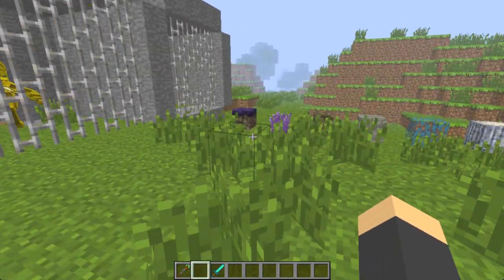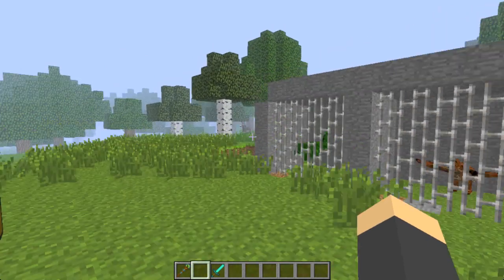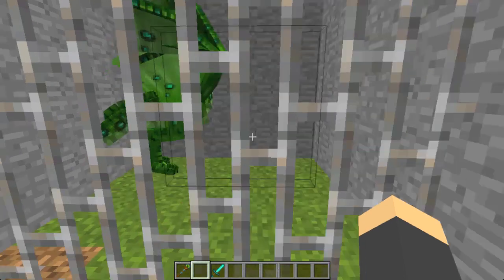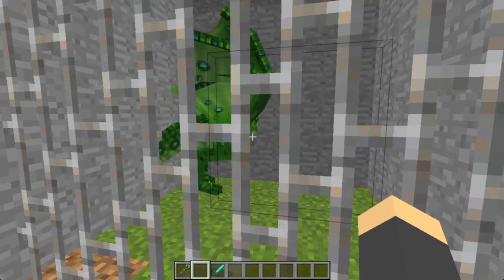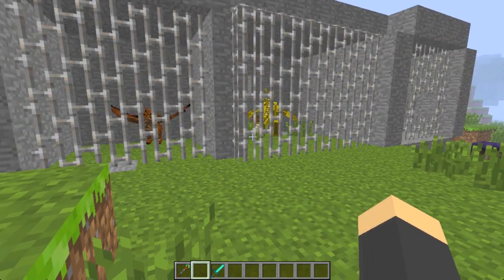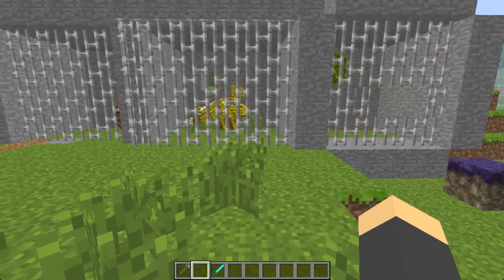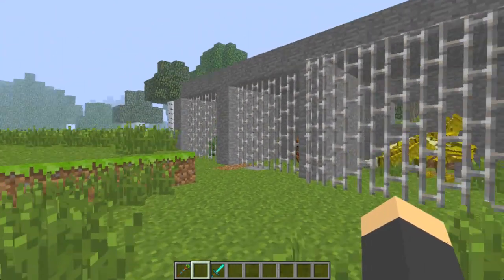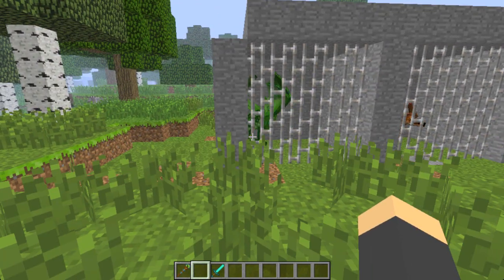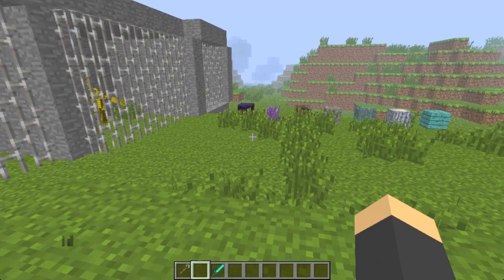Hello everyone, welcome to a BCN mod update. Today we're talking about MoCreatures once again, and they've added some very interesting things called Wyverns. This is the new update, version 5.0.0 for Minecraft 1.5.1. Right now we're focusing on the dev version that just came out, so it's not the actual final version — it's one that everyone's supposed to use and check out for bugs, so it's still really buggy.